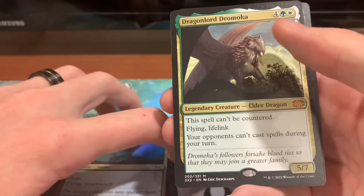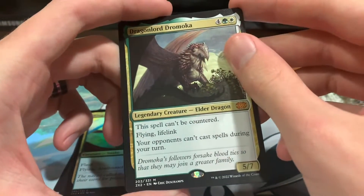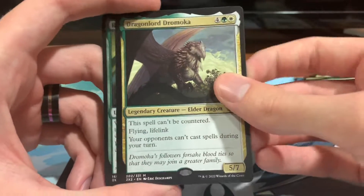Dragonlord Dromoka — I do have another one of these already, so that kind of sucks, but that's okay. Uncounterable, Flying, Lifelink, and it lets opponents not cast spells during your turn. I mean, it's really good for what it is, so no complaints there.